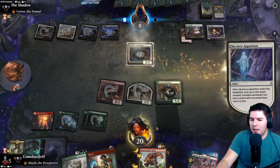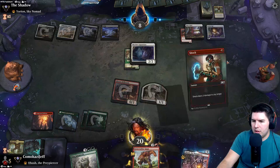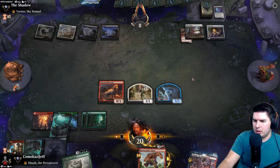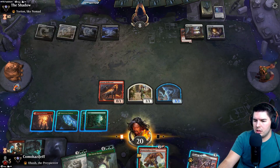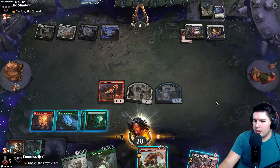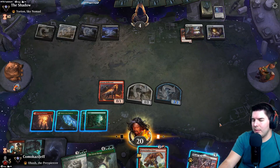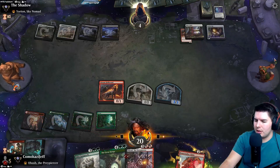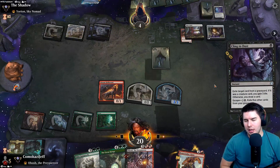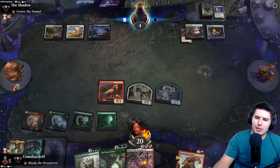Apparition takes the Lovestruck Beast. Shock that fool. Still have a 3/3. No land - sad day. There's a chance for Shadow's Verdict here, they're down to 4, we have lethal on board. I might bring Obosh to hand instead and hold off on Bonecrusher Giant for a little bit. We have a good chance at killing them here. Over-committing is the biggest thing that could hurt us - we have to expect them to have some sort of board wipe soon. Cling to Dust doesn't gain life, draws a card.